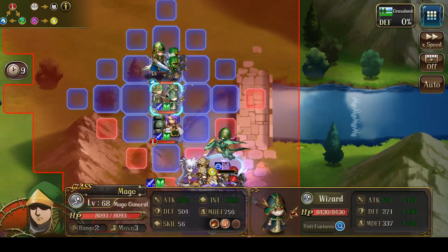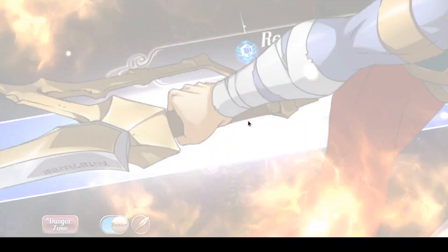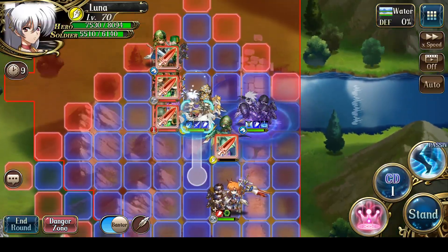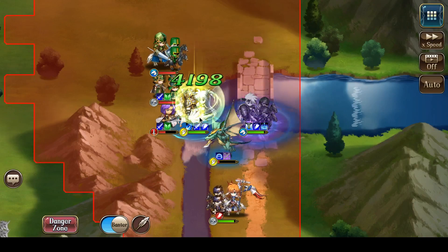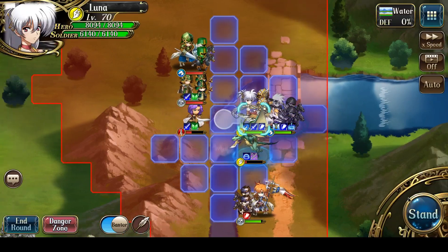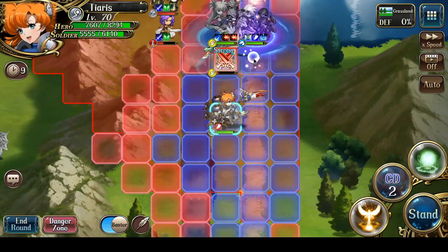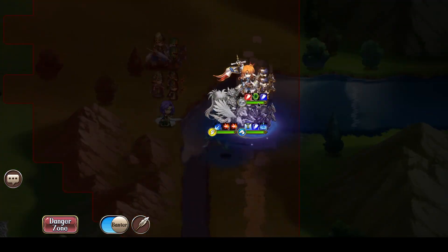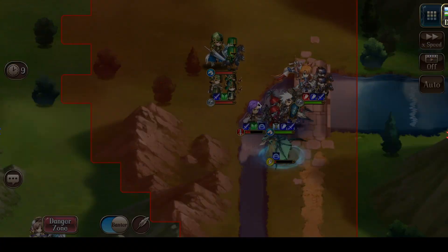Let's just have Landius move up over here. I'm going to have Luna weaken all the way, crushing all of his soldiers, so that Landius should have an easy time killing it. Let's Miracle up here. Alden strikes — he kills himself. As planned.